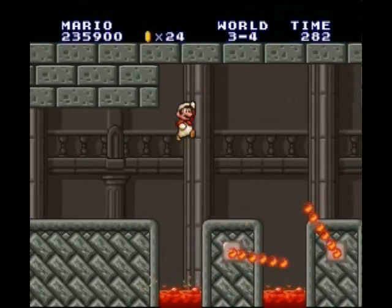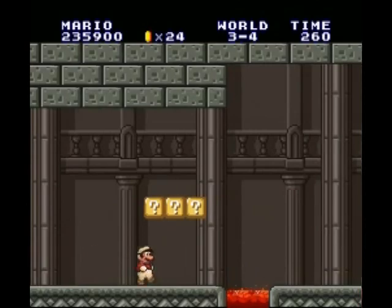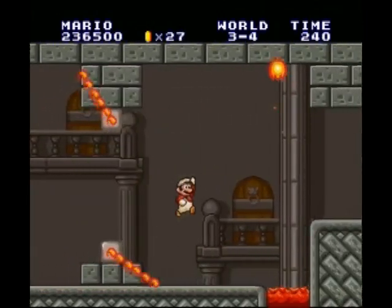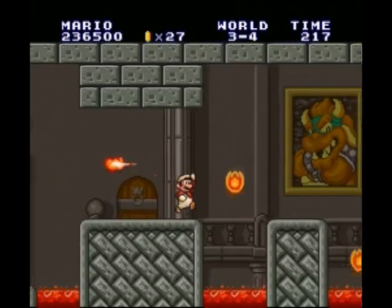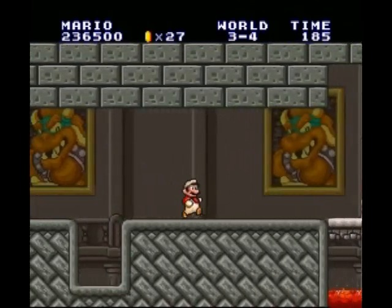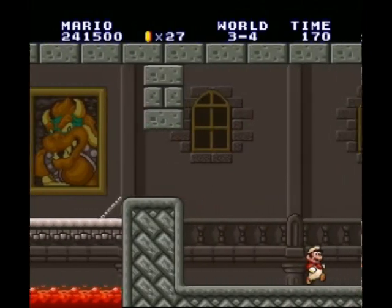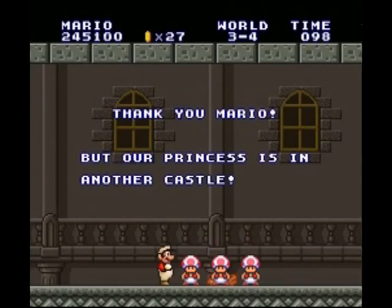Here we go with World 3-4, the castle level of this world. This one can be tricky because you have the Potoboos — the flaming Goombas on fire — but you also have the fire rods. For that section under the question mark blocks, I always try to jump from the bottom because I feel like if I'm on top of the question blocks I'll hit the ceiling and bounce down and die. There's a big portrait of Bowser in the back — I love that, he's so cocky. I took out the false Bowser and got a Buzzy Beetle out of it. The number of toadstools that come out of the bag is dependent on what world you're in, so in World 3-4 we get three toadstools.